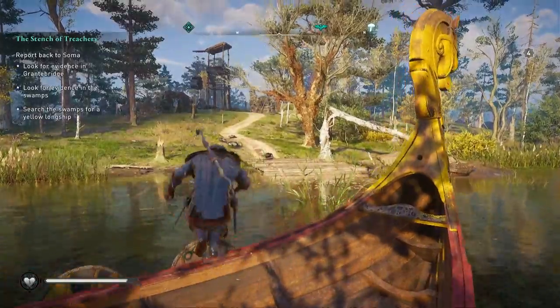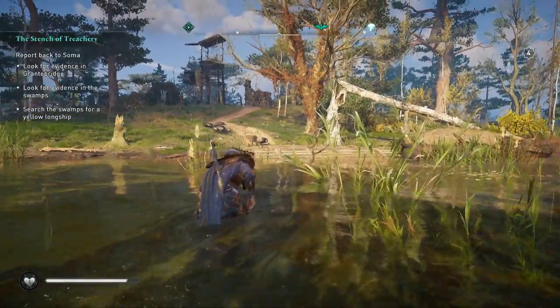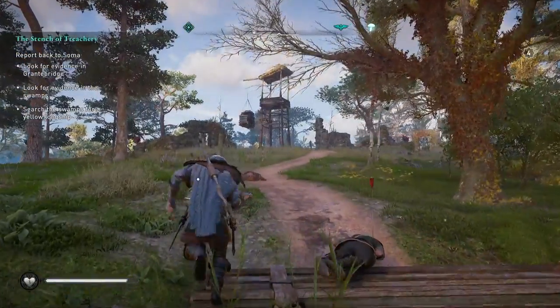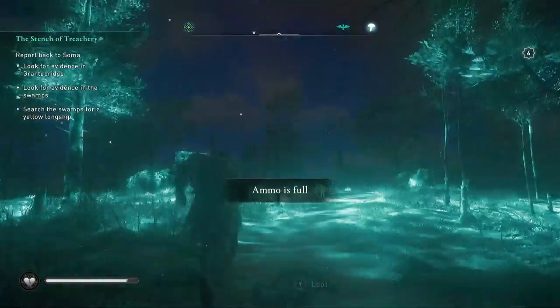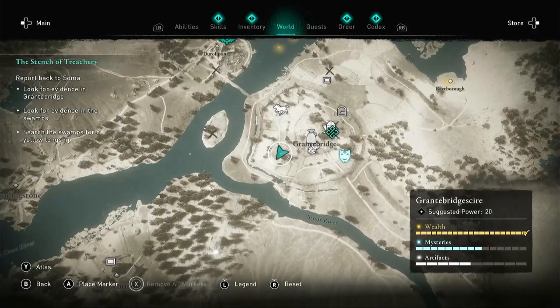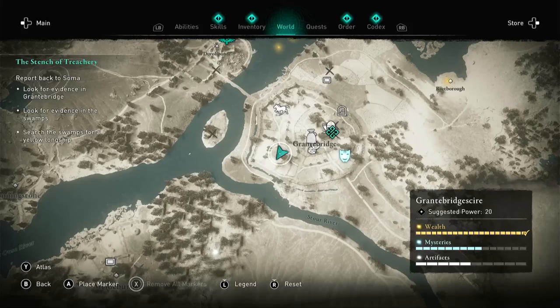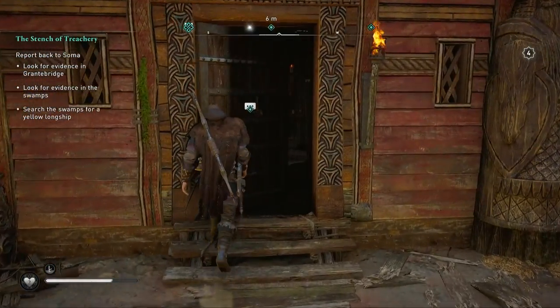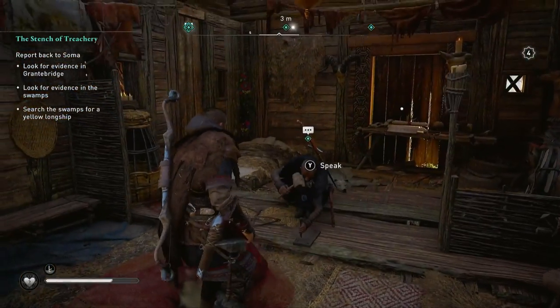Who did we find up in that tower earlier? That's right, we found Galen the cheeky monkey. By the way, you don't need to go up into the tower - there's nothing there, I did check. So what we're gonna do is switch back to Grant Bridge and go chat to Galen, because I feel like we've got enough evidence right now. He's located in the bottom left part of the town.